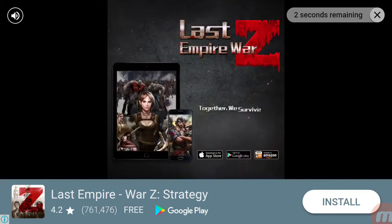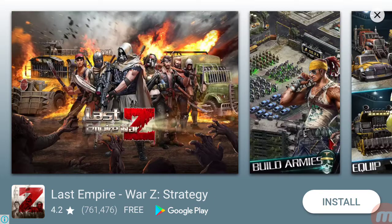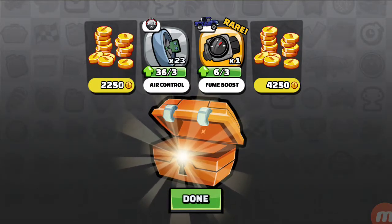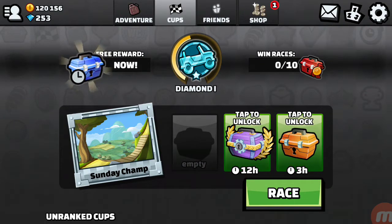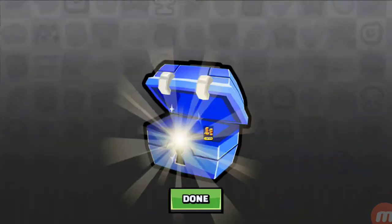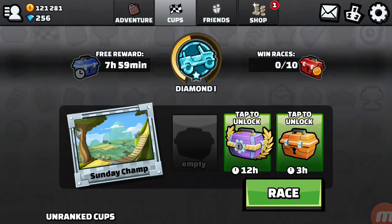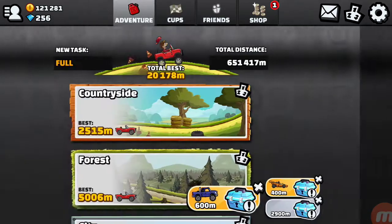There we go, tons of gold! Always worth getting that gift because gold is hard to come by. I want a free one too — let's get the free one. Don't forget those; I've been forgetting them. We'll unlock our 12-hour chest. There we go.